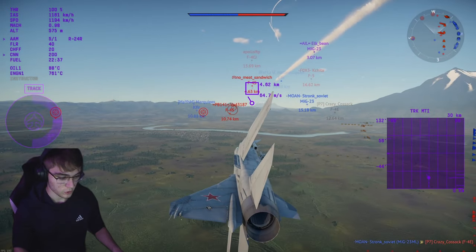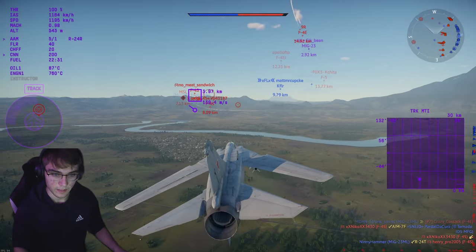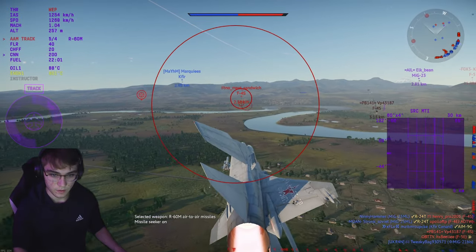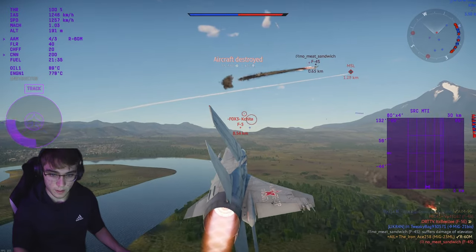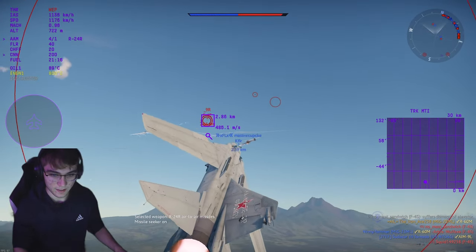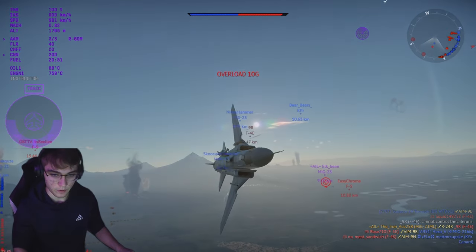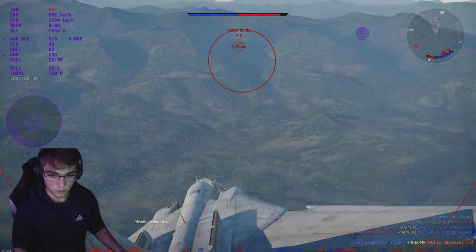Oh it's going right for him — no chance! He outturned it, he notched it — what a G. I'm trying to roll up on him with the R-60M. Here's a good example of what R-60Ms can do: they can team kill your best friend or kill the enemy — it's kind of 50-50, usually the team kill. But look at that, two kills in a row right there. It really depends on how good of a pilot you are.